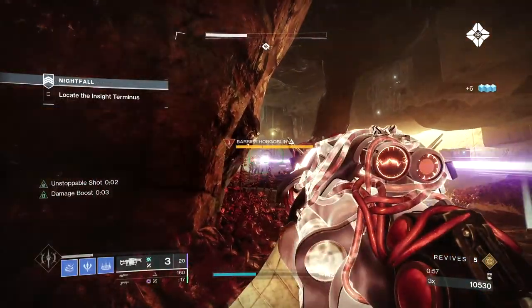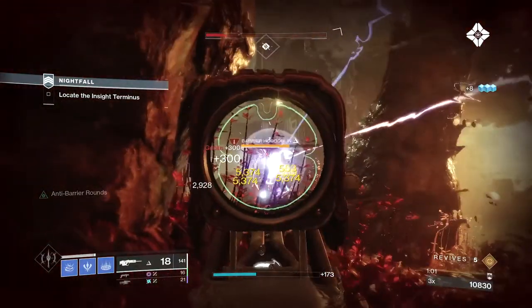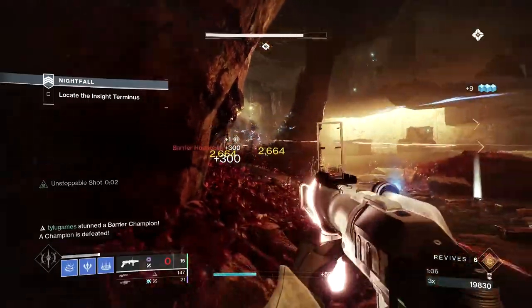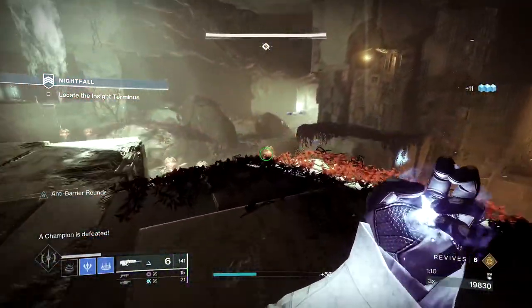The run is very straightforward. Sparrow through the beginning until you get to the first room of adds. Take the barrier head on, blind the other adds, and move up to take out the second barrier. Blind and clear out the remaining adds, then take out the barrier in the back of the room before you move forward.